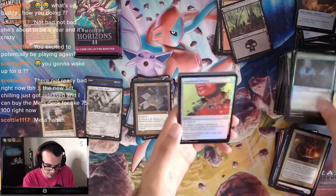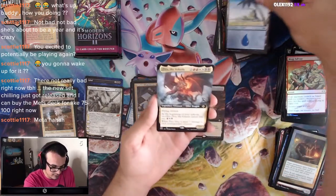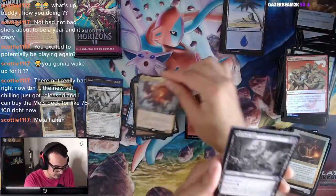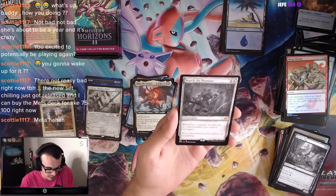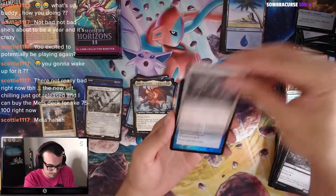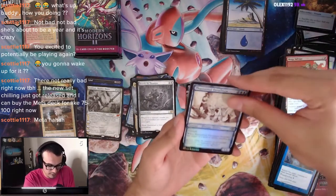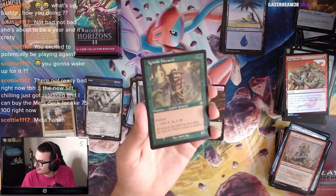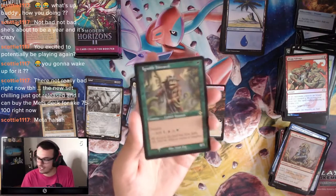Jewel-Eyed Cobra. We got another Piru the Volatile — have you seen this guy? Kitchen Imp. Search the Premises — 4-mana enchantment, whenever a creature, artifact, or Planeswalker your opponent controls attacks or blocks, investigate. Solid. Step Through, Phantasmal Dreadmaw, Guerrilla Shaman. Another Ignoble Hierarch — nice! At this point we could play Ignoble Hierarch in Modern, we can have four of these guys. 10 out of 10.